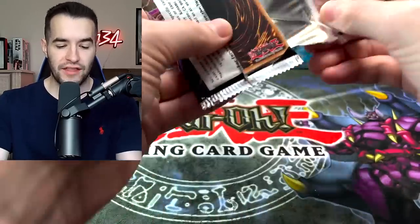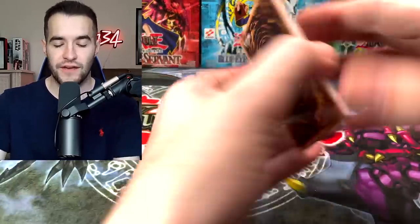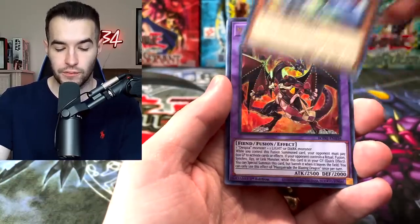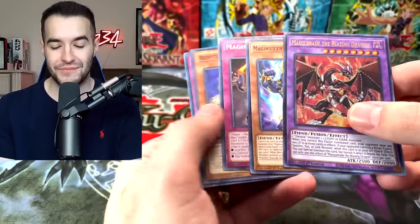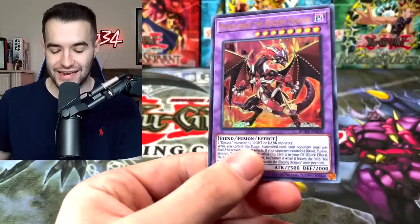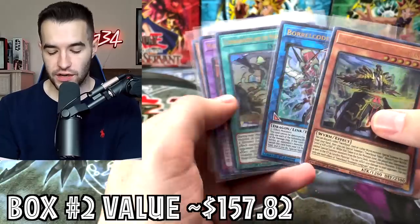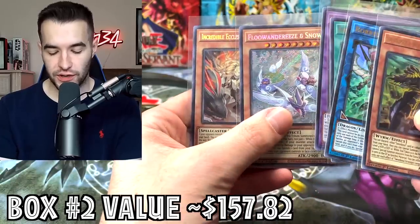Final pack — what will we pull out of this Burst of Destiny opening? Hope you guys have enjoyed it. If you did, make sure to subscribe to the channel. Let's pull something good. Flunderees and Token. Masquerade the Blazing Dragon — very nice, another Ultra Rare! If you guys win that second box, you will get these four Ultras and these two Secret Rares right here. Don't forget to be subscribed and leave a comment down below if you're interested in winning the giveaway. Shout out to TCG Trusted Cards, Toe Info Show, Tomato Juice, CodyJ6490, Stanley, Mike Nance, and Mimic Gecko — appreciate you guys supporting the channel!